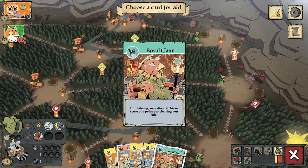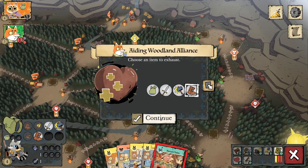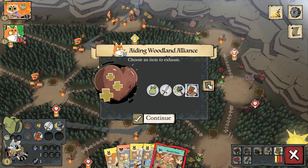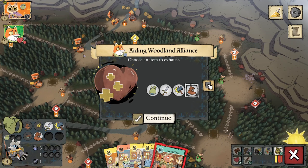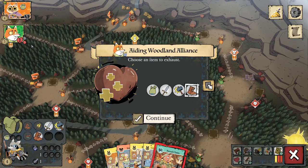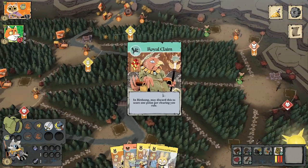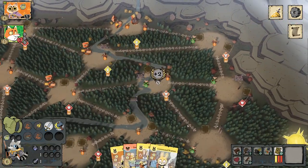Generally in a game you don't want to be aiding the Woodland Alliance too much because they're very explosive, so take this with a grain of salt. But we want some items, and we're going to aid them twice on the same turn to get our relationship up to level two. Killing enemy buildings or pieces that aren't warriors will not make you hostile — it's only when you take out a warrior.